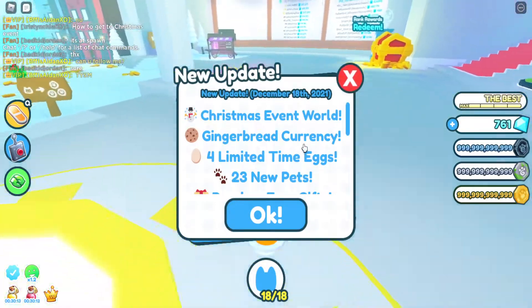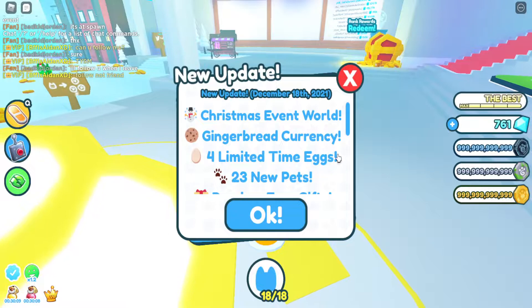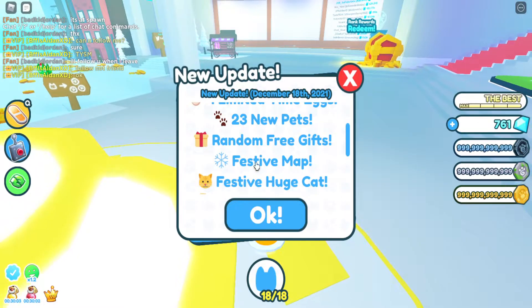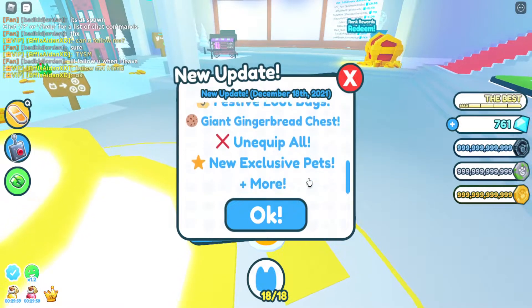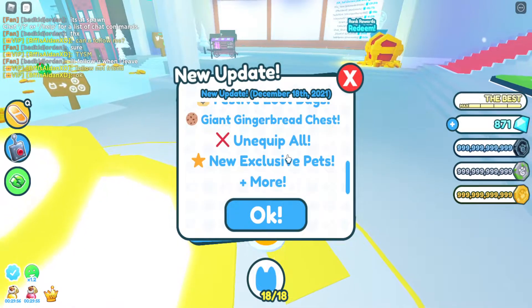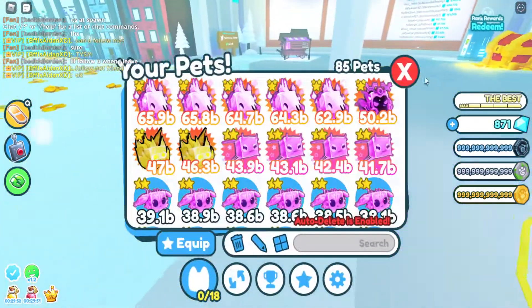So basically, Christmas event world — gingerbread currency, four limited time eggs, 23 new pets, random free gifts. What is that? No code — that is festive map, festive huge cat, festive loot bags. That'll be cool! Giant general — unequip all by the way — and new exclusive pets. Cool!